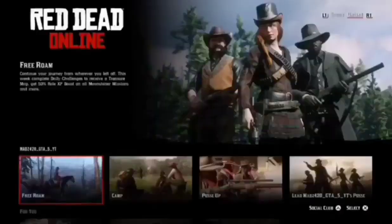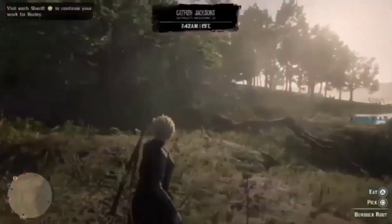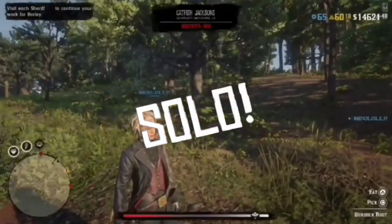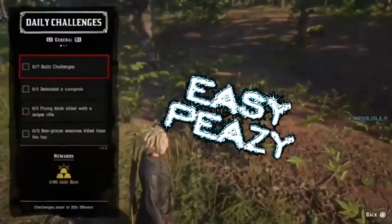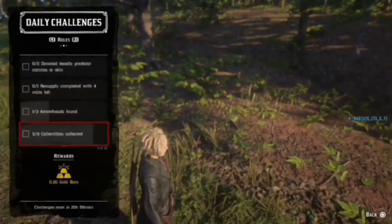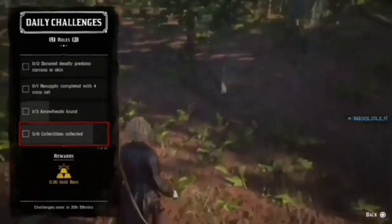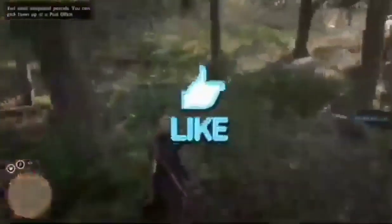Go ahead and enter a new free roam session, and once you load back in you'll still have the exact same daily challenge — it will be 5 out of 6 collectibles — and you will have received the gold. I'll show you guys that I did get gold from doing that and we do still have the exact same daily challenge at 5 out of 6. To rinse and repeat, just go straight back to the card, start a Quick Join Mission On Call, and pick up the card again.